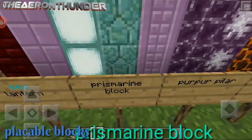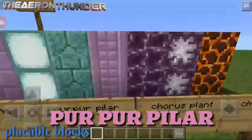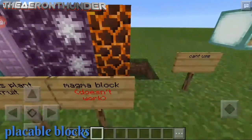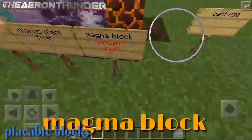Next is a prismarine block and a purpur pillar. And the chorus plant, chorus plant fruit, and then the magma block — it doesn't work if you step on it in survival mode. It doesn't really work.